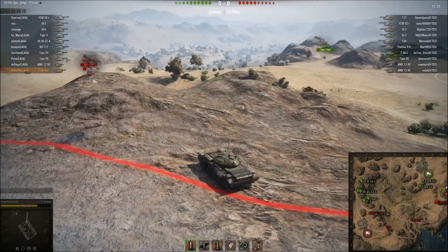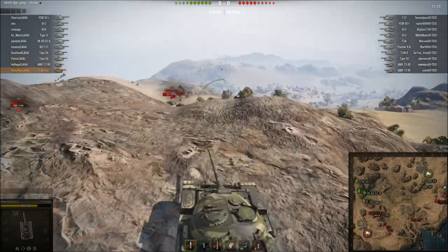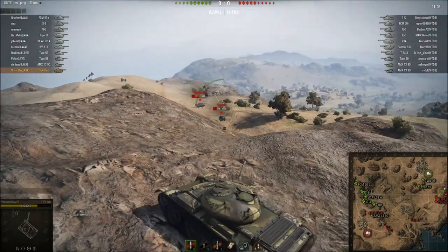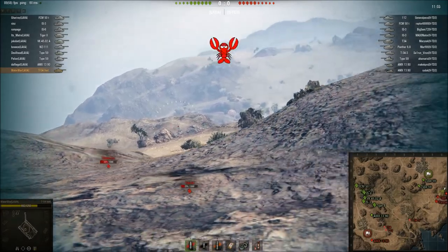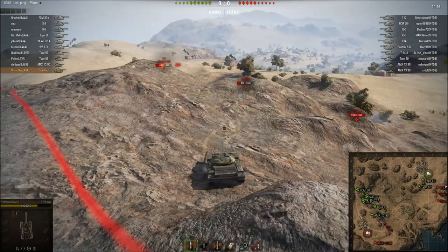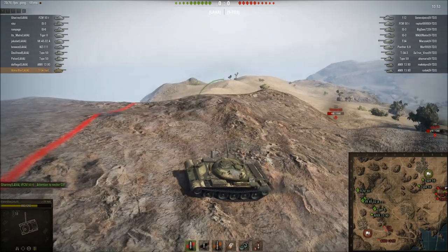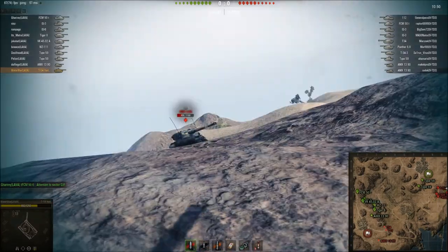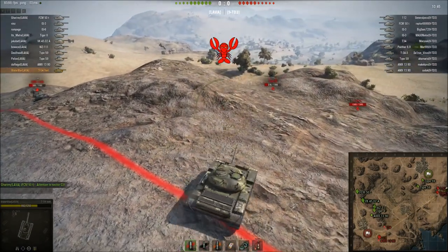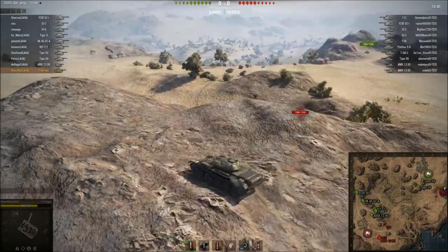I'm just sitting here — the 1390 has been scared off. As you can see on the minimap, while this is going on, our team is pushing into their base and we have a significant advantage in health. So I'm just spotting, just being present, showing that I'm here, making sure this 1390 doesn't unload into anyone. I'm denying them a push through, and I can spot.